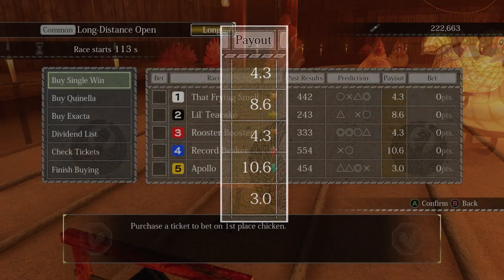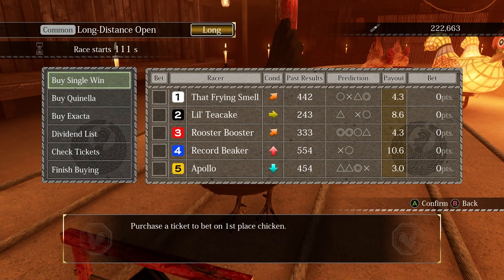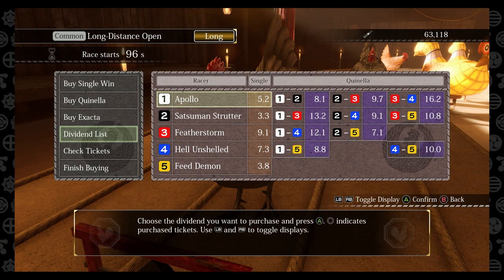Once you've decided which chicken to bet on based on a combination of everything mentioned, press the dividend list option. This opens up a list of all possible bets for how the chickens will place. In order: single is who wins first, and quinella is who gets first or second in no particular order.